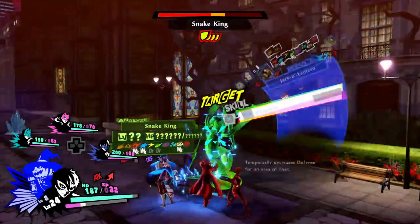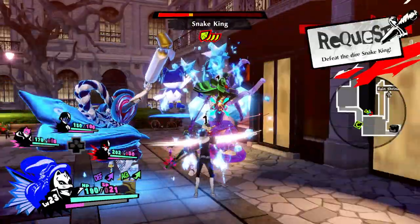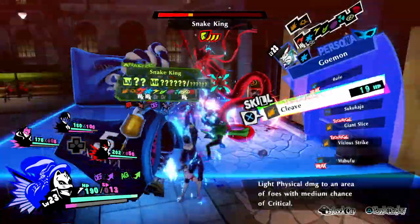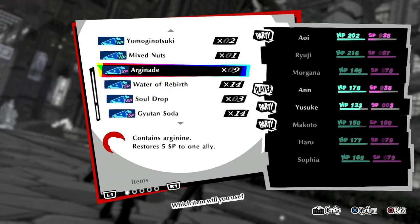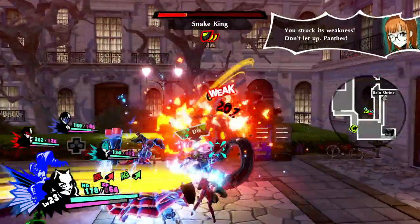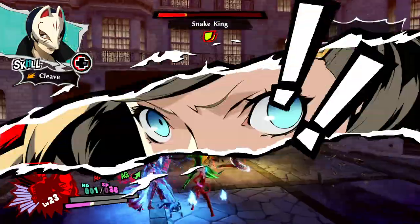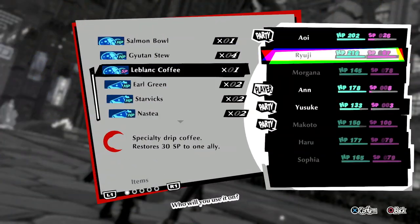Continue like this until you have consumed all the Currys. For Rakunda, you can use it every second time you use 3 Currys. When using Bufu or Bufula, it's possible that you freeze the boss — in that case, use 3 HP skills to do technical damage. When you have finished all the Currys, start using items that restore SP only to one member. We need at least 36 SP with Joker, then use the rest only on Ann.